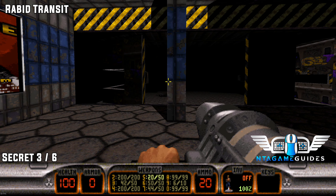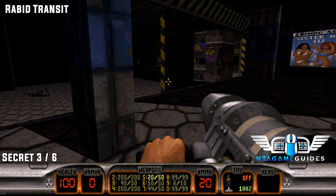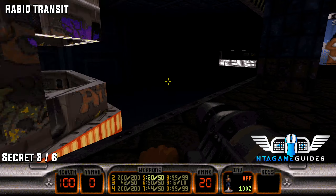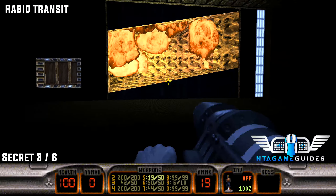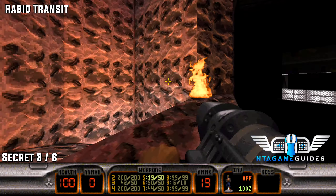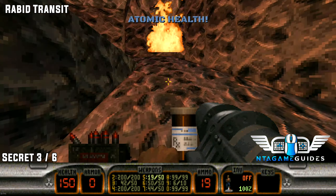Number three: this one requires quick timing or you'll die. Once the train leaves, directly follow it from behind and shoot the wall to your right. Make sure the explosions stop before jumping in.